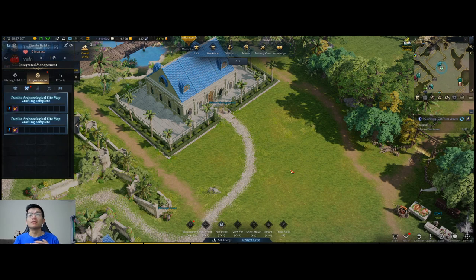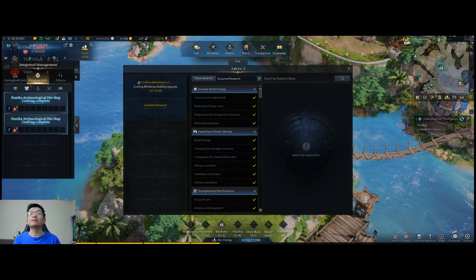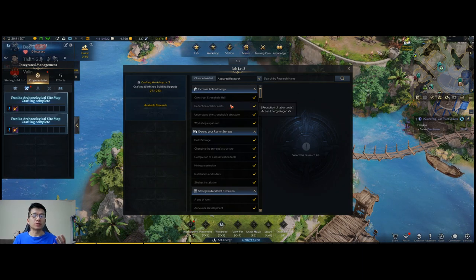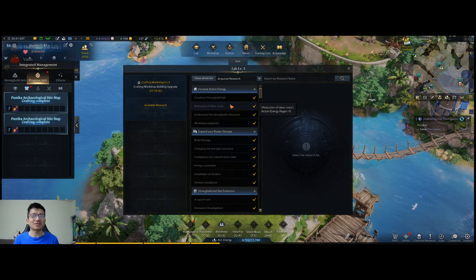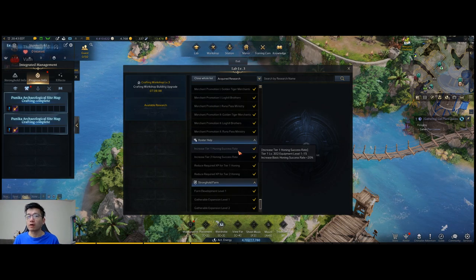The first time you arrive in the Stronghold, the game will go through a series of tutorial quests that are very intuitive and simple. It explains what the action energy is for the Stronghold — it constantly regenerates, and with more research you're going to regenerate more of it more often. Once it's full you'll cap out, but you can spend it on doing different actions inside your Stronghold. The first building I want to talk about is the Lab.